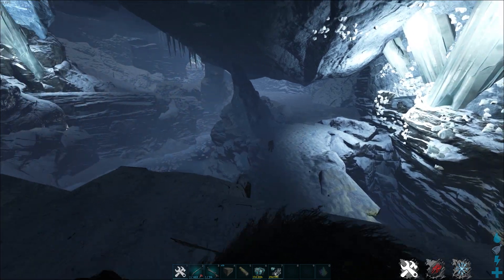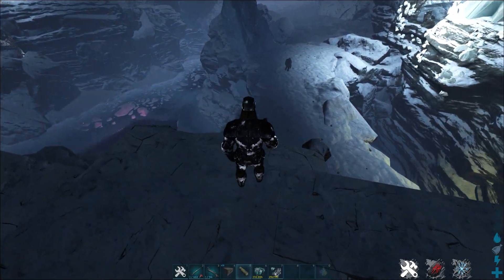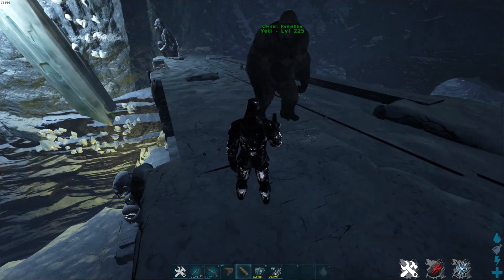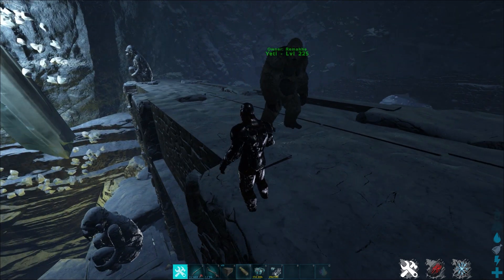For example, here I'm on Fjordur right now in this cave, and here are some Yetis as you can see. They have a decent level — like this one is 270. And if you want to fight them, don't try it with your Gigantopithecus since the Yeti will just smack everything out of him because it's much much stronger.